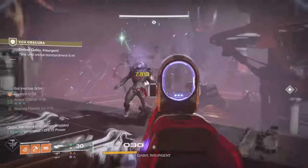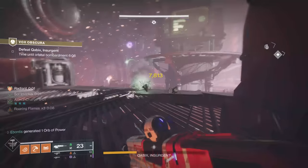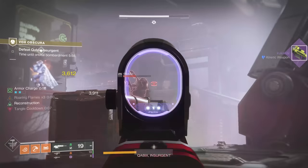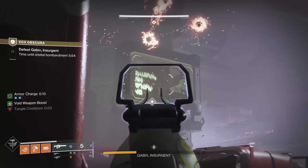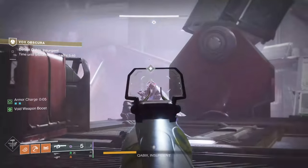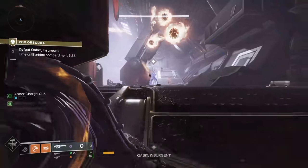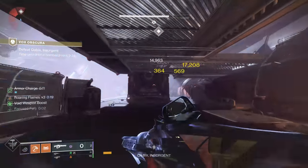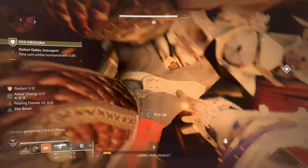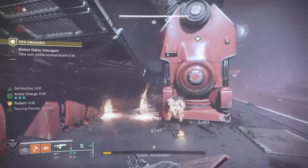Depending on what class you're running, what builds you're running, this should be your last damage phase. These are the things that will probably kill you the most — they suck. So when they start firing those, be ready. This is why you don't want to linger too long on damage if you can help it — because these are terrible. Trying to use cover where you can. You've got floors that you can use down here. Anything to make orbs and pick them up is going to help. Use your cover, watch for everything happening. This is when you get this late in it — he uses every ability he's got.